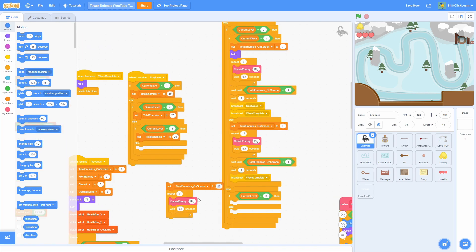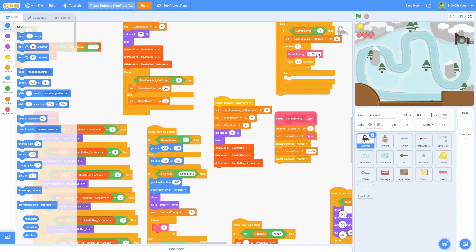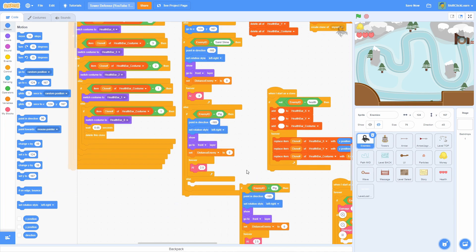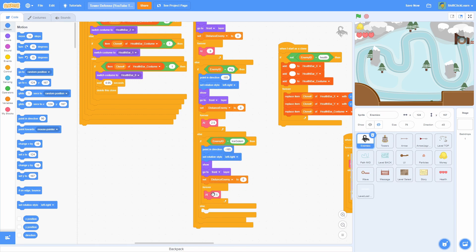Set total enemies on screen to five, then repeat five times — create enemy ice golem. That's the same thing we did last episode. Now for movement, duplicate the movement script and do: if enemy ID is ice golem. For the ice golem I want it to move at a speed of 0.6 — that's all we need to do there.